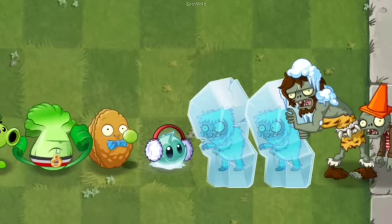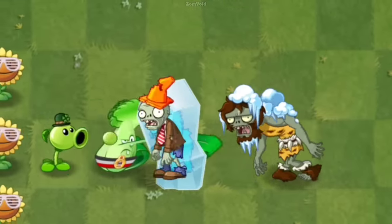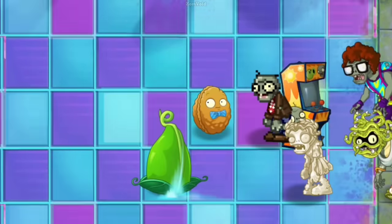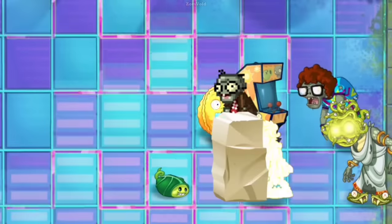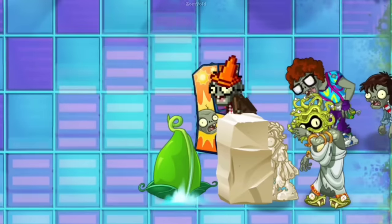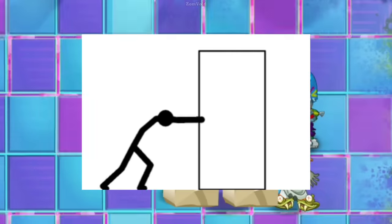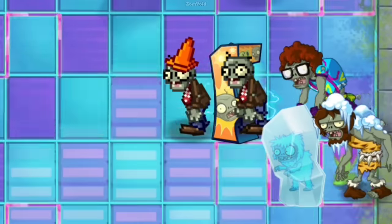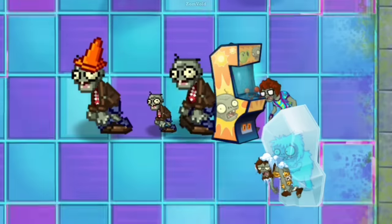Number 5. Troglobite Zombie is undoubtedly one of the most dreaded zombies in the game. With its ability to shatter any plant in its path with just one blow from its frozen block, it can easily decimate even the most well-planned defenses. It also comes in different variants, such as the Arcade Zombie and the Medusa Zombie, each with their own unique abilities. If Troglobite is shrunk down to a small size, it can't push the ice block — because logically, its strength is not enough, so it will just ignore it and pass through.